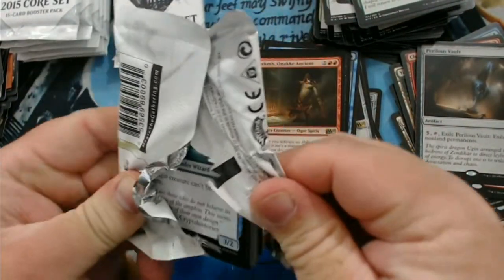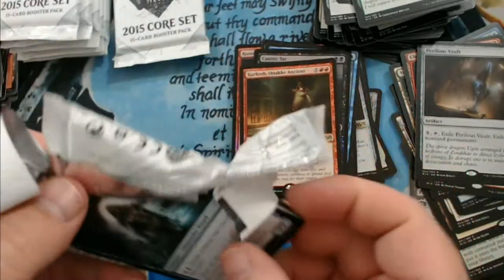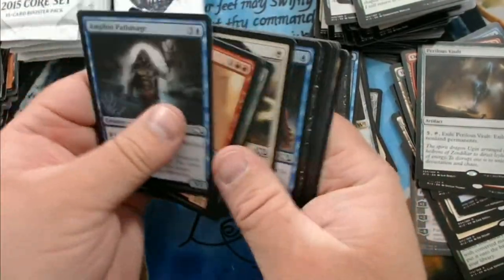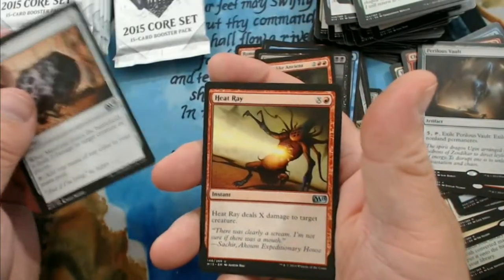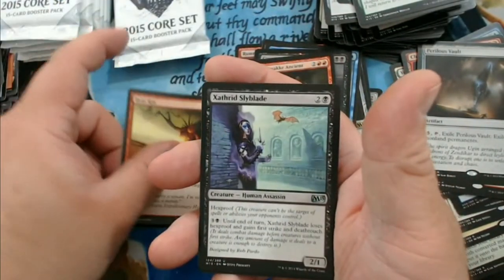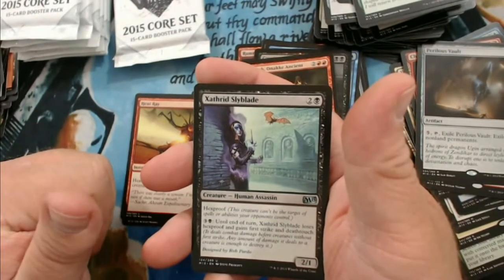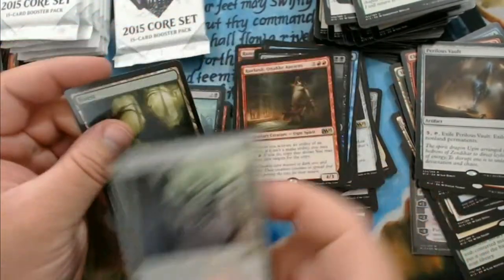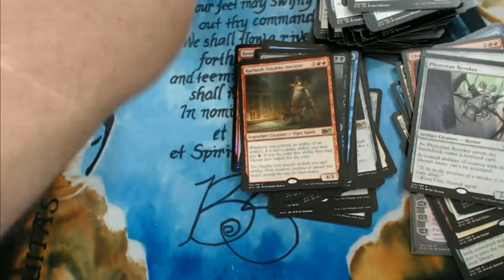Got a small stack of cards left here. We have Meteorite, Heat Ray, Zephyr Charge, and a Phyrexian Revoker. I still think that's probably two to three bucks — I could be wrong.